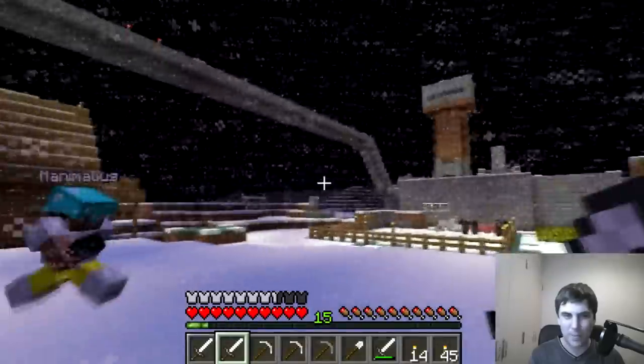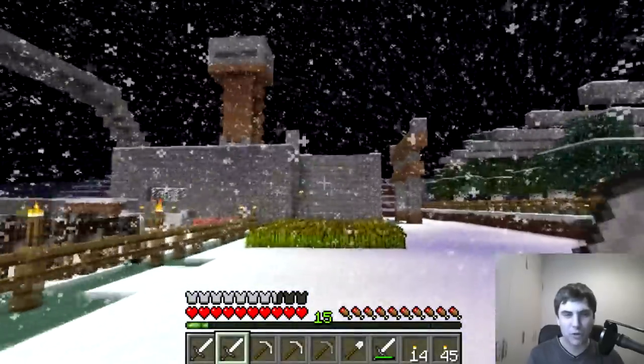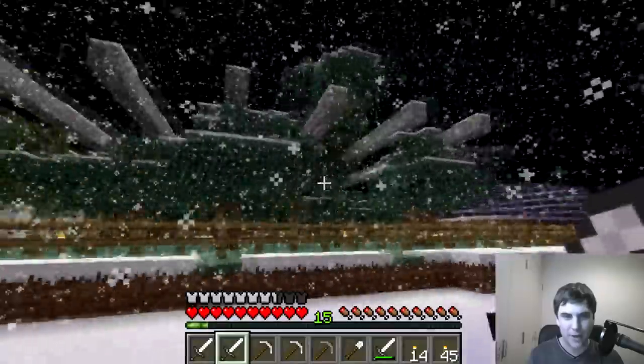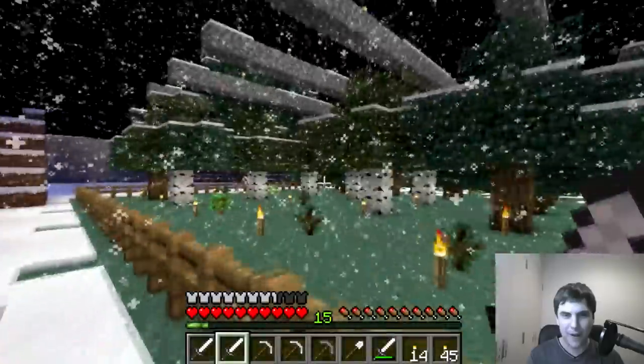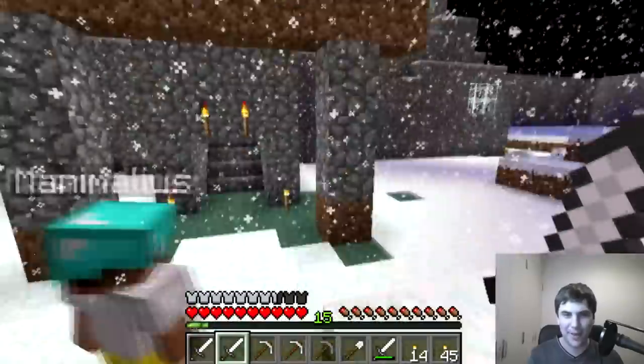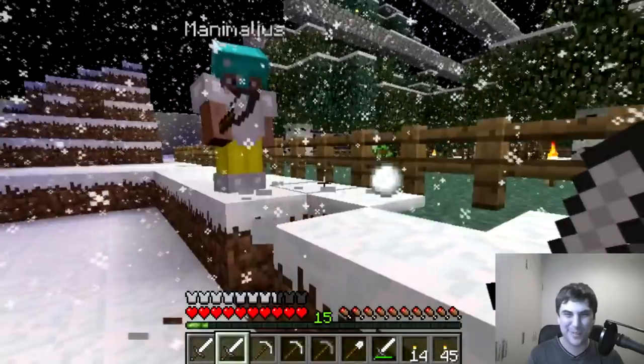There have been quite a few channel members hard at work building their own little residences. Manamalius has done a great job of finishing off his kind of World War 2 inspired shanty. He's got his little pig farm here, we've got a tree farm — a very epic tree farm — happening next to his pretty awesome Shinto gate. Manamalius is busy throwing snowballs all over the place.